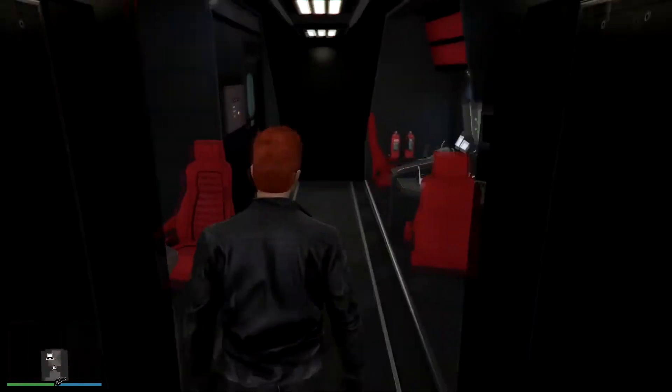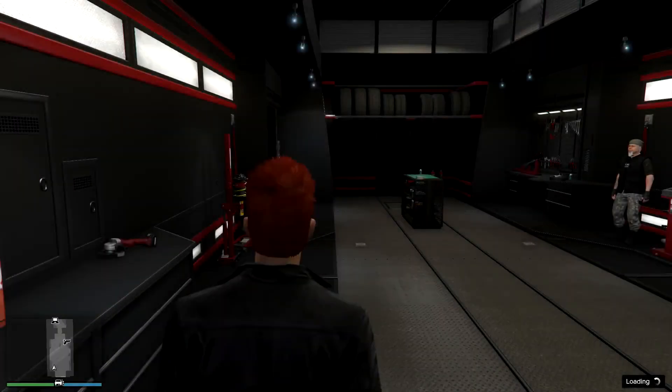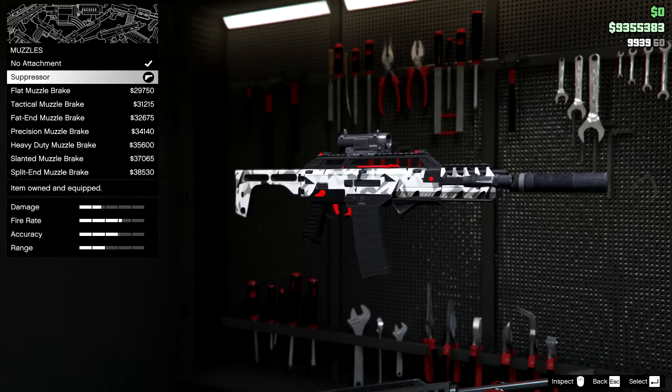If you're only going to have one attachment on your weapon, what should it be? You might believe that the best attachment is an extended clip or something else of that nature. However, in my eyes, the extended clip is good for fights but not necessary, because you can only have a max amount of ammo for your gun no matter what.